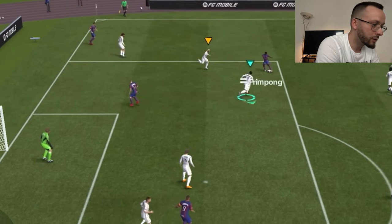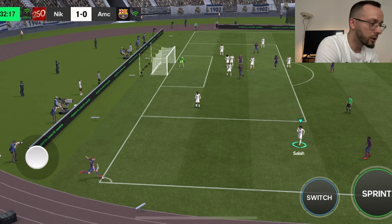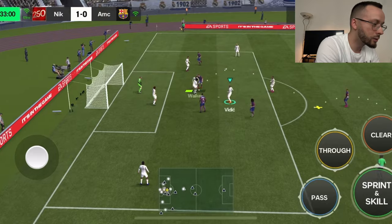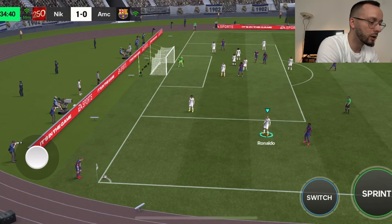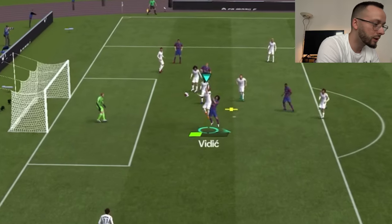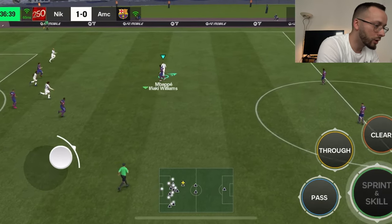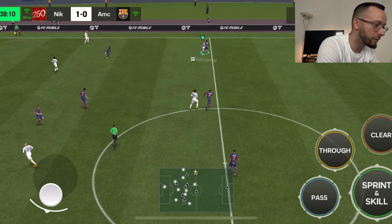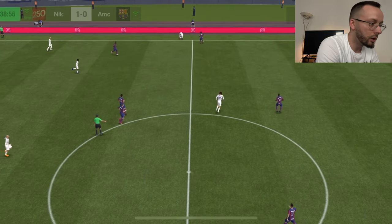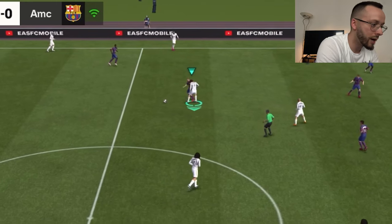Van der Sar is our savior. Let me see if we can defend this one. Corners are definitely nerfed. Before the update I was struggling to score, but now defending is very easy. Socrates roulette — it's a fail, ref.